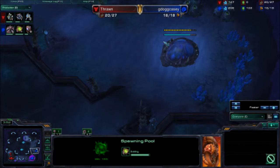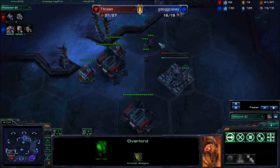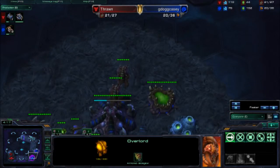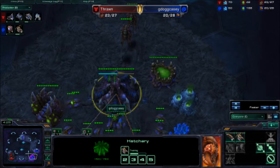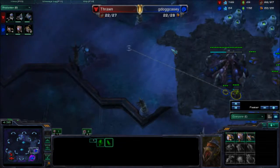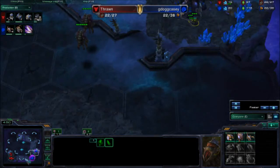The Spawning Pool is just about to finish, and the Hatchery is just about to finish. Overlord over here realizing no one's there, sending him another way just in case. But I am finding his base now so it doesn't really matter. Seeing that he's actually dropping a third Barracks — so going for three Racks. Getting double Queens for the Injects, which is very important as a Zerg player. Popping up four Zerglings just to get a little bit of defense or scouting info, because that's who I like to actually scout with.